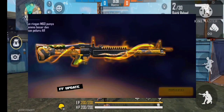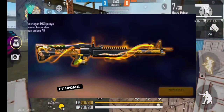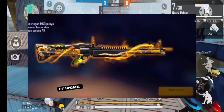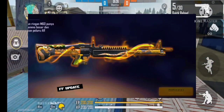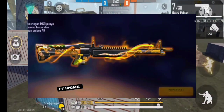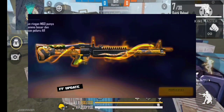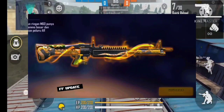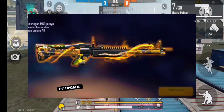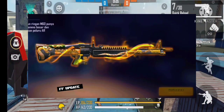This is a gun. This is a jungle viper, gangster viper. This is a vampire. This is an M60, this is a dragon. Now we have an ADW and we have a Thompson. Now we have to upgrade the grade box.